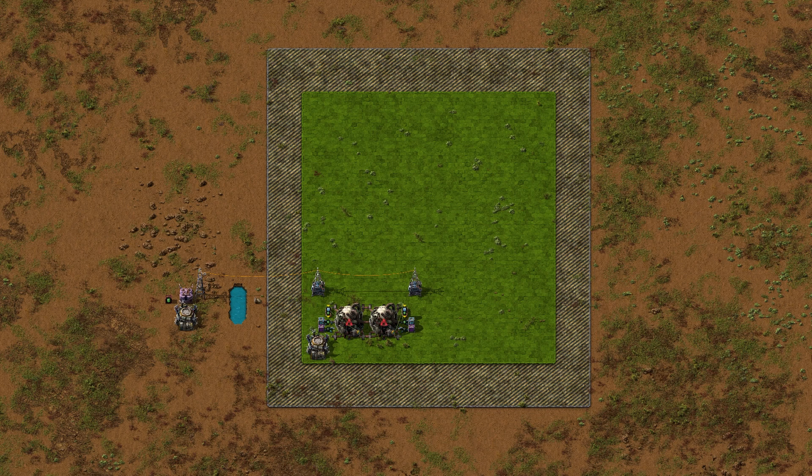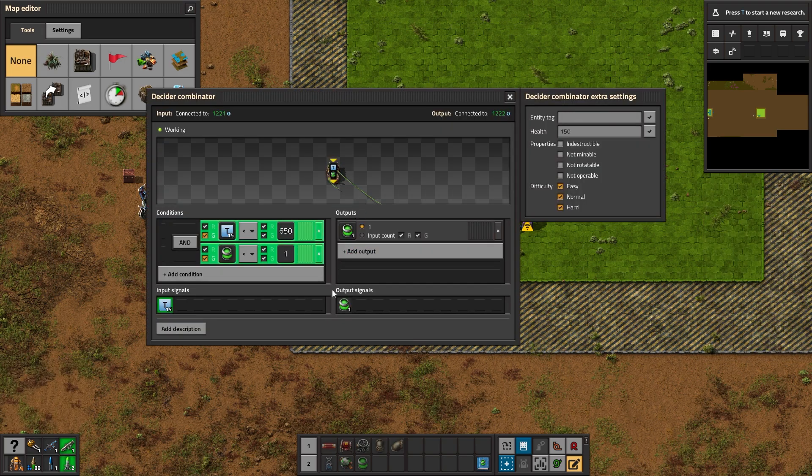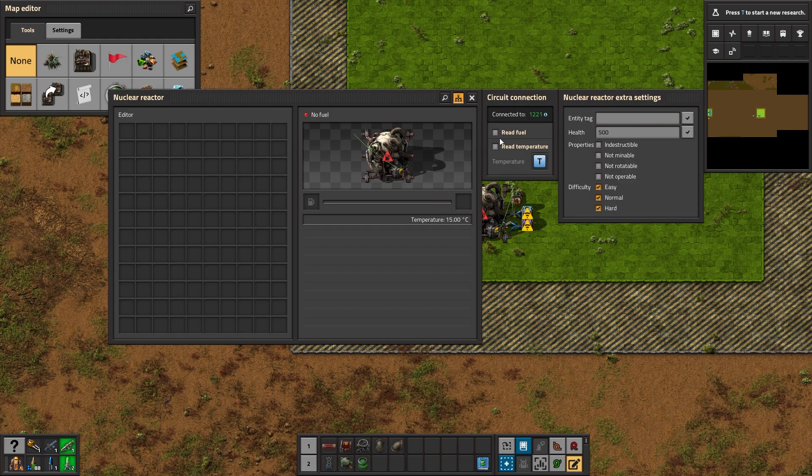We saw how a single-reactor build works — now let's build a nice 2×1 power plant with no fuel waste. Put down two nuclear reactors. You need a requester chest to get fuel cells inbound and an active provider chest to get rid of depleted fuel cells to avoid clogging your reactors. All we need is a decider combinator attached to our reactor, and an inserter with the stack size set to 1 — because we do not want to stuff the reactor with a bunch of fuel cells. We feed it fuel cells one by one, as needed.